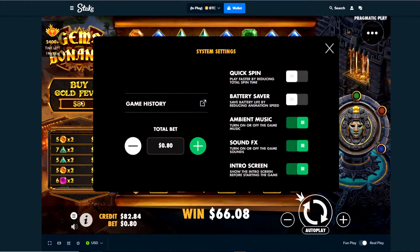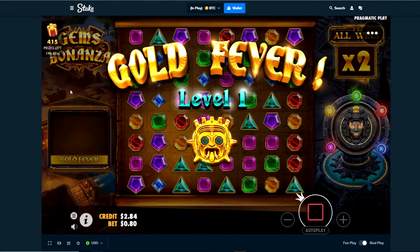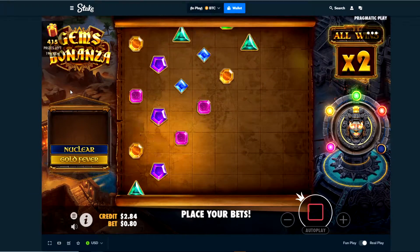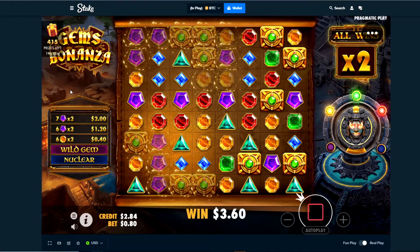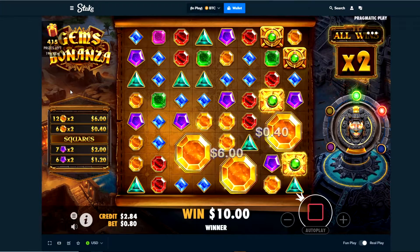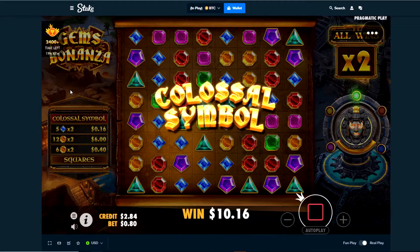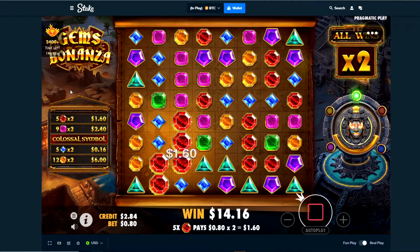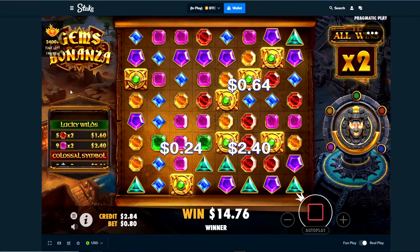We're just gonna go all in again, hopefully we can get saved. Yellows — there's a lot of potential there, oh that was probably not the best. These squares are trying to pay but they're just not connecting. This is gonna be a hard one, we need a really good lucky wilds. It's not gonna cut it.